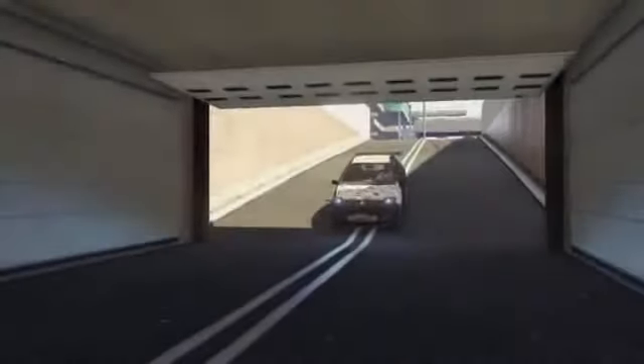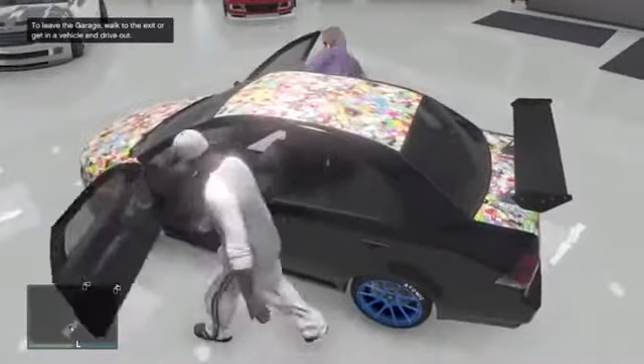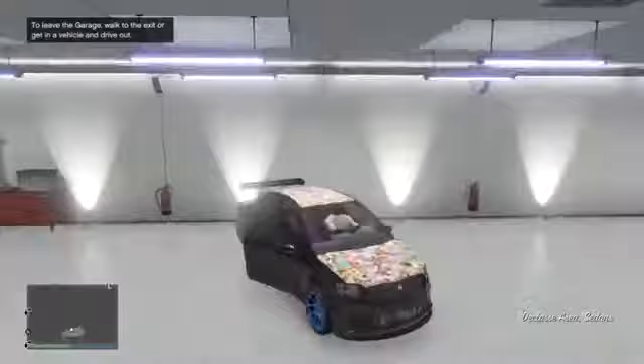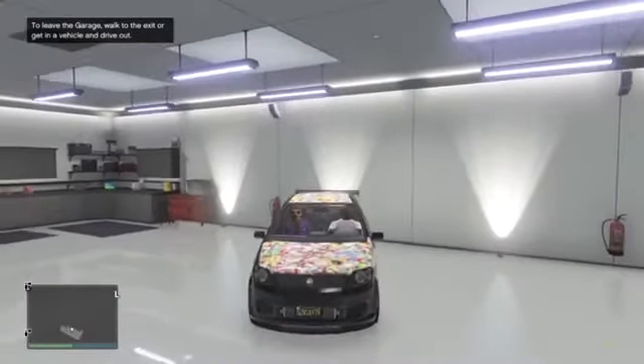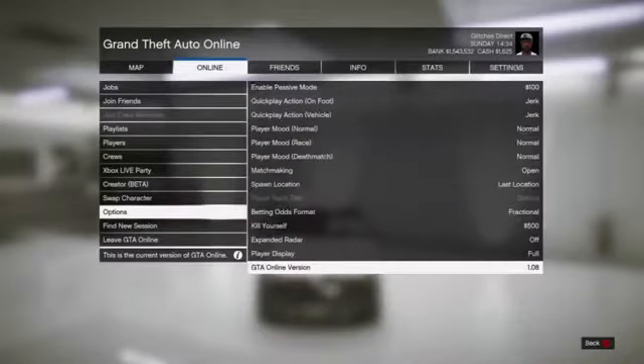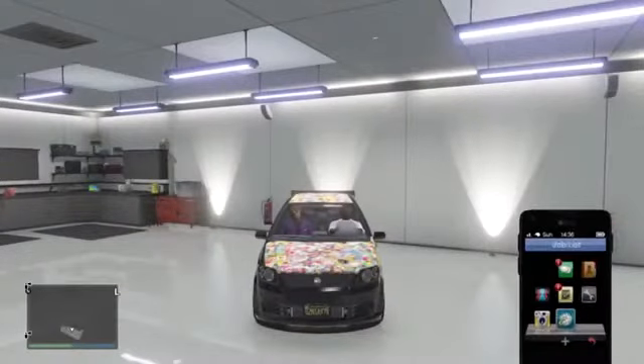Hey guys, what is going on? My name is GlitchesDirect and in this video I'm going to be showing you how to duplicate cars on GTA 5. What this glitch does is duplicate the car and it actually gives your friend the car that you duplicate. To do this, you're going to need to get your friend inside your car, inside your garage. Just to prove this is on the 1.08 update, I do pause the video and show you what update I'm on. Also in this video I'm going to explain why I haven't uploaded in a few weeks, but let's get on to the glitch.